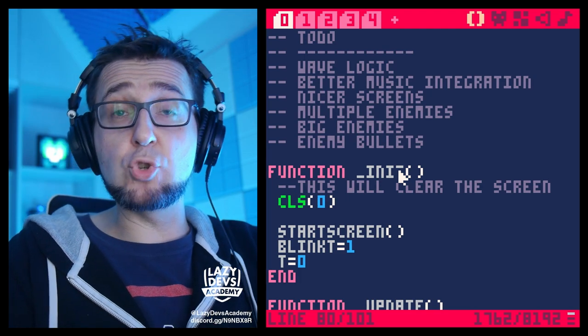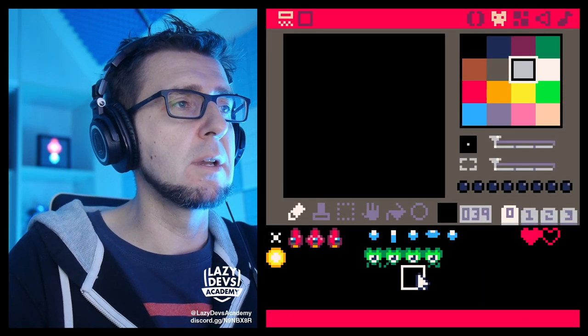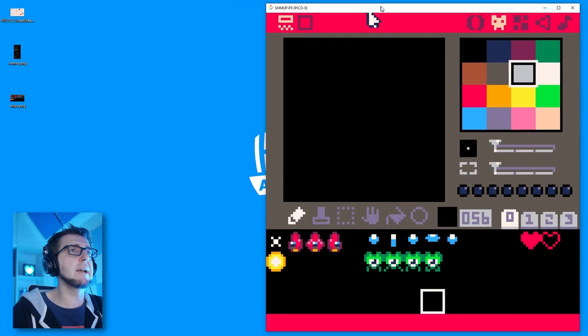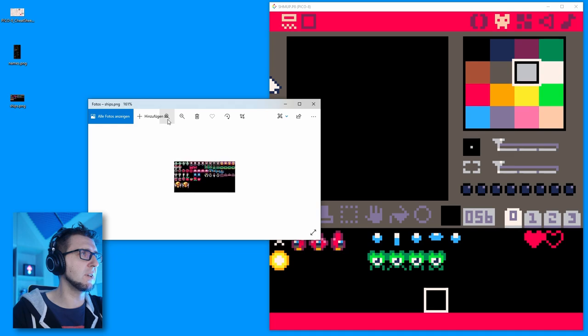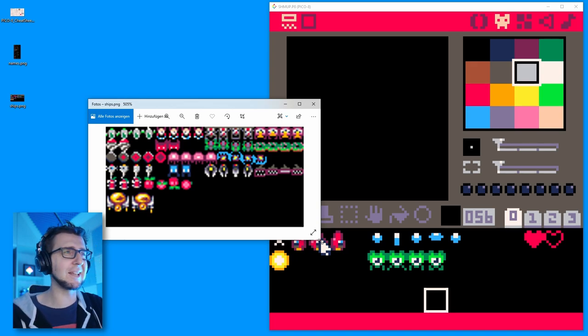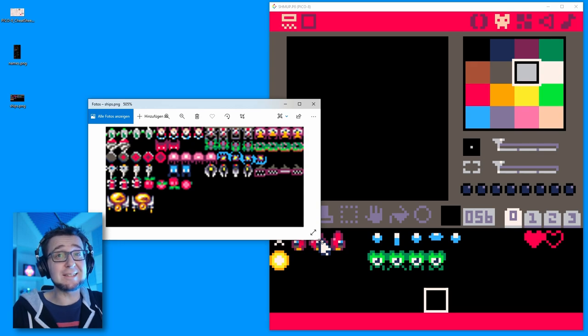What I really wanted to do today is get multiple enemies in here. One of the doggy zone challenges was to get more enemies, and I didn't do it — but I did prepare something. I have this little PNG on my desktop. When I open it and zoom in, you can see a whole bunch of ships. Who drew those amazing ships? Not me — those were the beautiful people from the Discord. Some time ago I asked people to donate ship and enemy designs to the shmup tutorial, and a lot of people from Discord did.